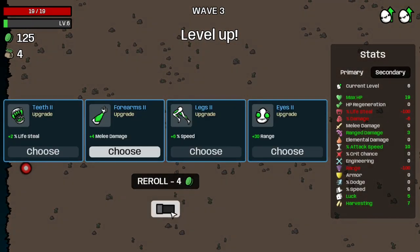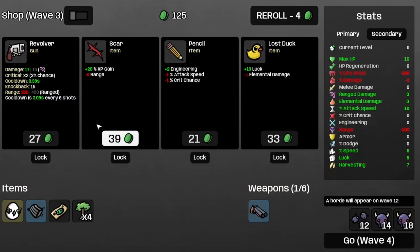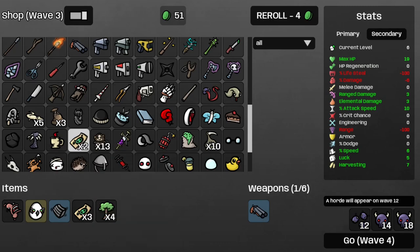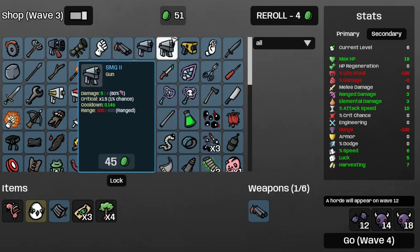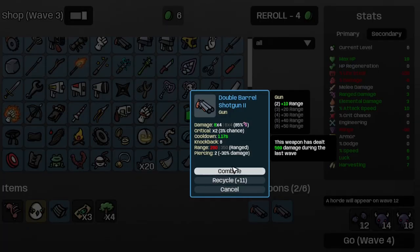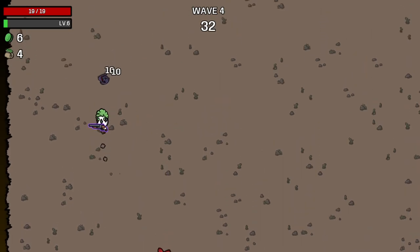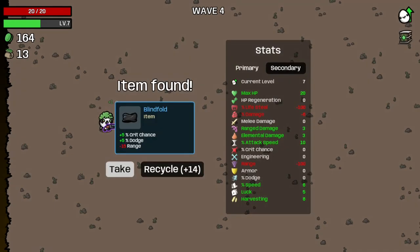And that's Wave 3. Get some more speed and some more elemental damage — I want some scared sausages, at least one of them. Get a coupon, and let's upgrade the shotgun into tier 3. Welcome to Wave 4 — I'm going to have to get some more tree spam going this wave. And that's Wave 4. Interact with the blindfold and get some more damage.